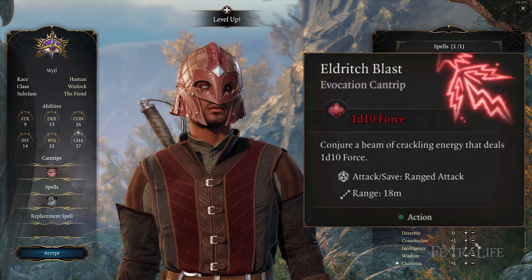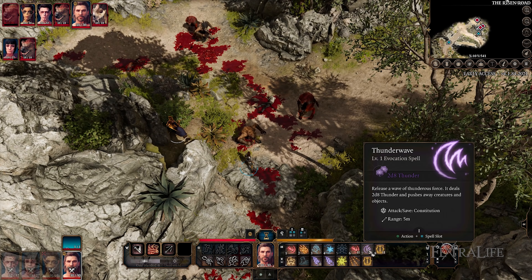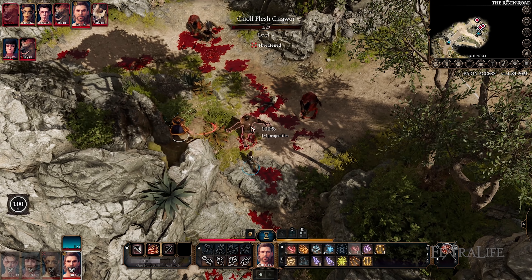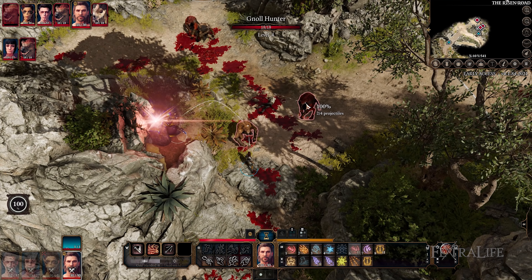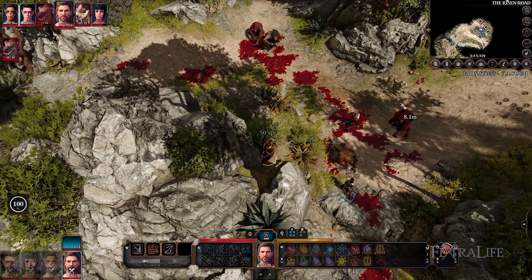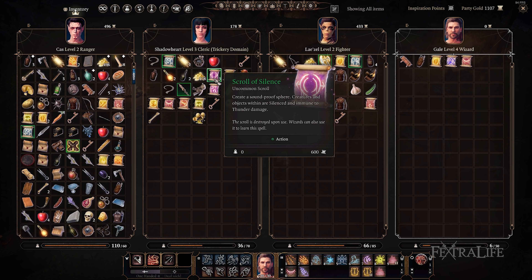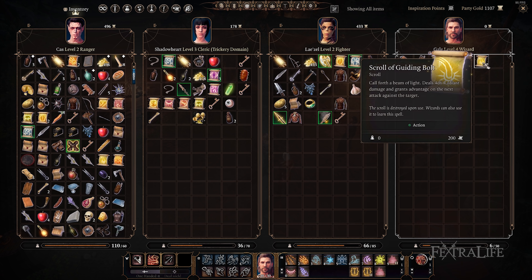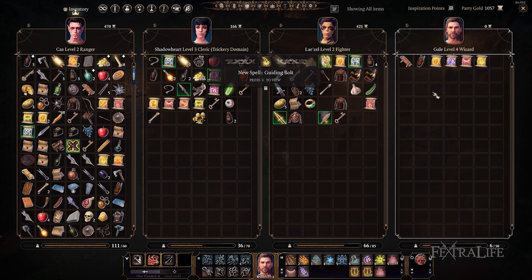Lastly, if you didn't invest in Intelligence during character creation, then you'll need the Warped Headband of Intellect to get your Intelligence to 18. If you did invest, then you will not need this item. The Staff of Crones seems to apply spellcasting modifiers of Intelligence, Charisma, and Wisdom — whichever is the modifier of the class. This means it works on any spellcasting character and can work on Warlocks, Rangers, Clerics, and even Eldritch Knights in Early Access. You can use this setup on Gale if you bring him along in your party, you just won't get quite as much effectiveness because of his ability spread.